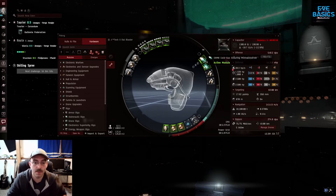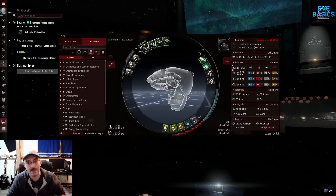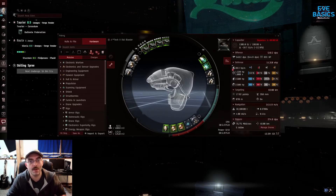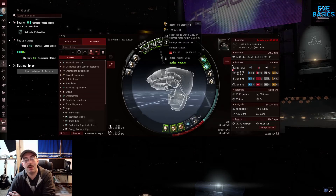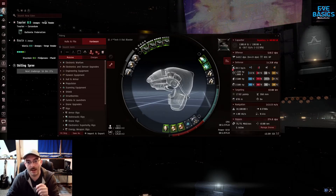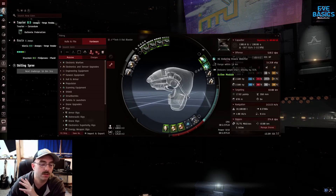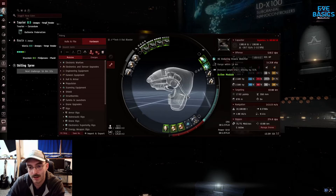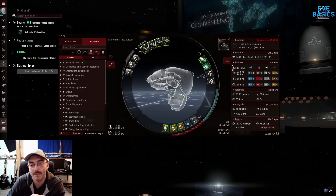I've found that if I run this build without the web — if I put something else here, like the drone navigation computer, it seems like a natural fit on this, right? You want your drones to go fast and get there and do stuff. But I find that if I take the web off this fit, I cannot apply my void ammo very well at all. And I want to apply my void ammo. So I put the web on there and I web everything — battle cruisers, battleships, cruisers, whatever you need to web. You've got to web it down. It can't fly fast, and that means you blap it faster.